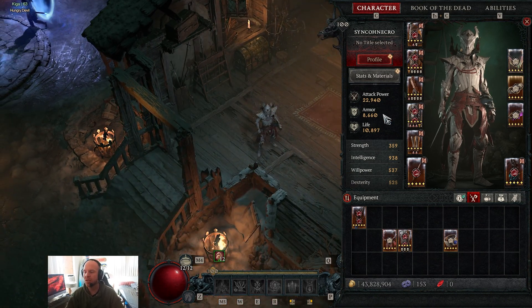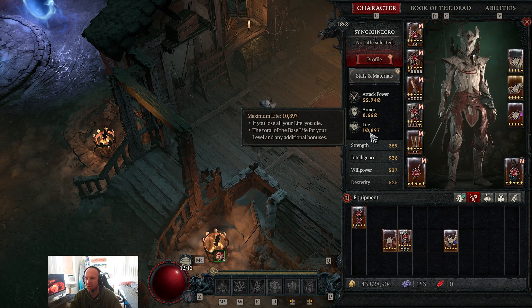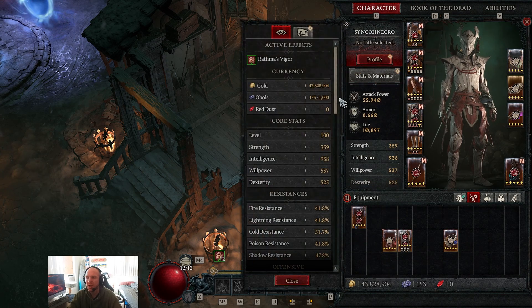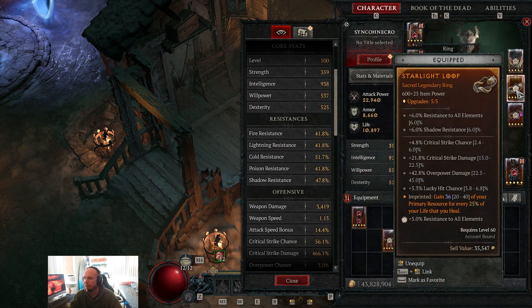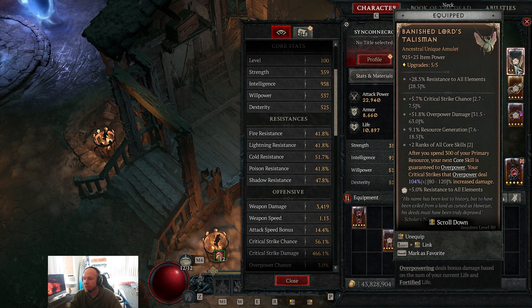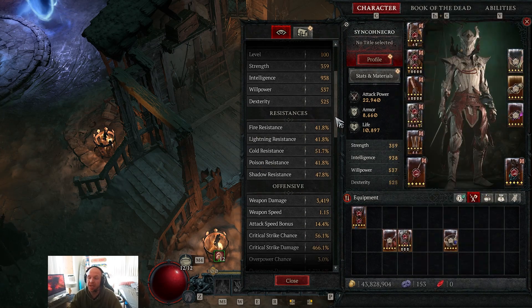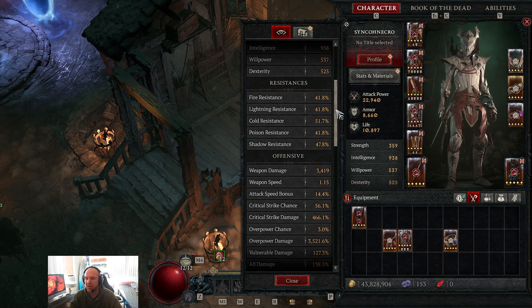As far as stats go, just standing here we have almost 23,000 attack power, 77% physical damage reduction, and life nearly at 11,000 — which could be much higher if you swap armor stats for life. Resistances are decent; we use diamonds in jewelry for 5% resistance to all elements each, totaling 15% all-resist from jewelry, which does make a difference in Season 2. You can cap resistances at 70%.